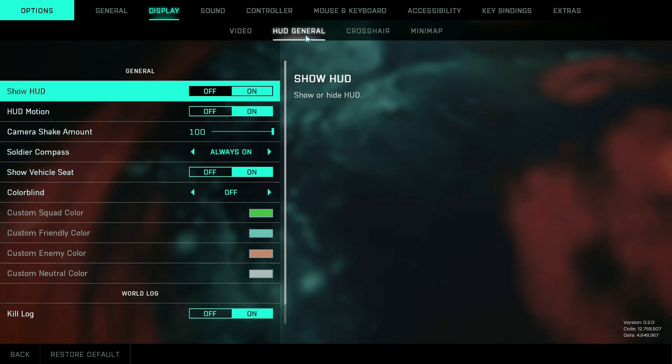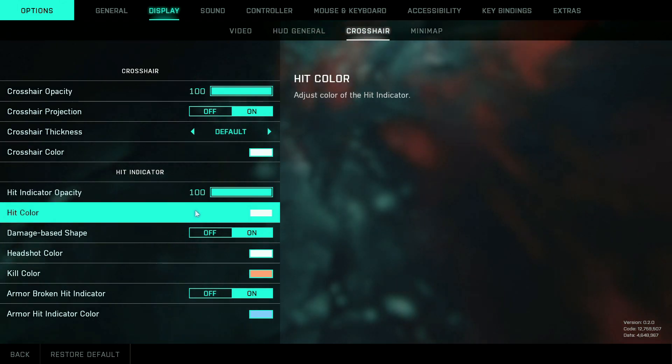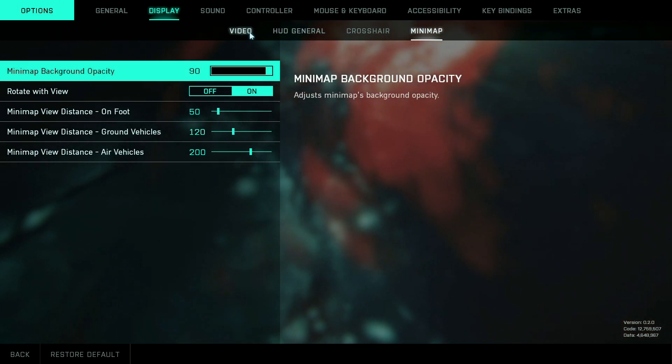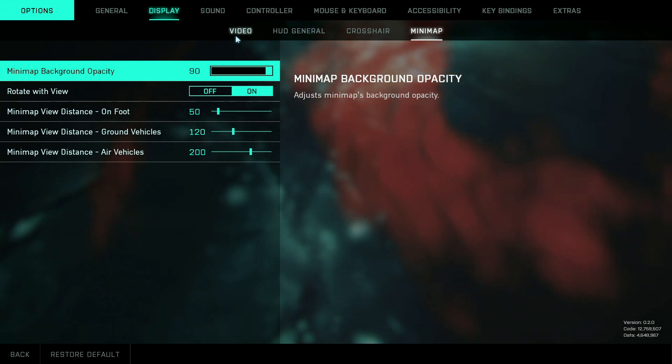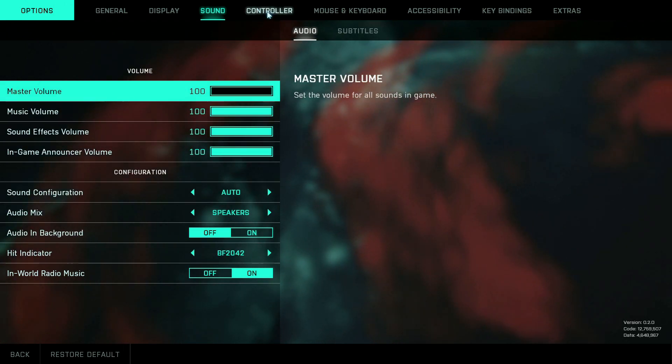Moving on to HUD General — you can switch some things around here, but I left all of them at default, including the crosshair and the mini map. Going to Sound, I also left all of that at default and didn't touch any of it.